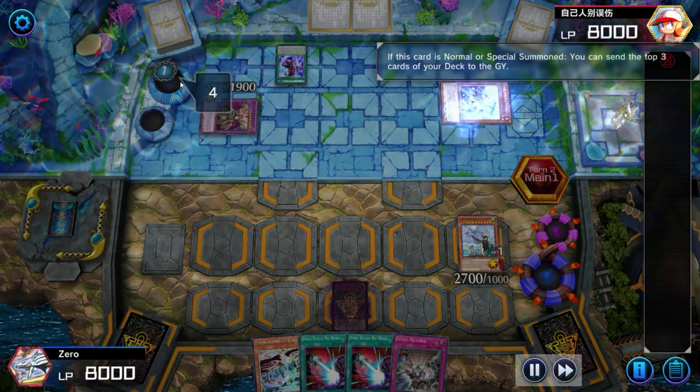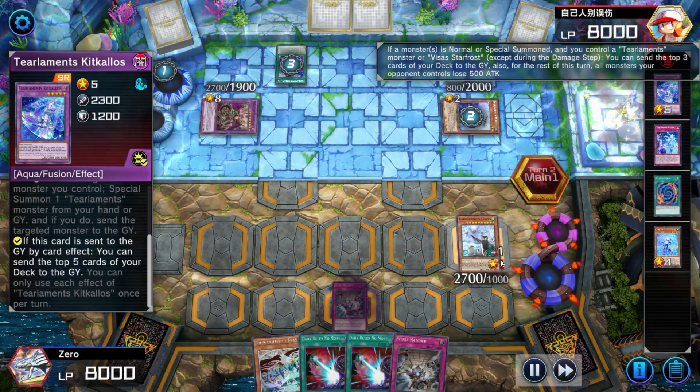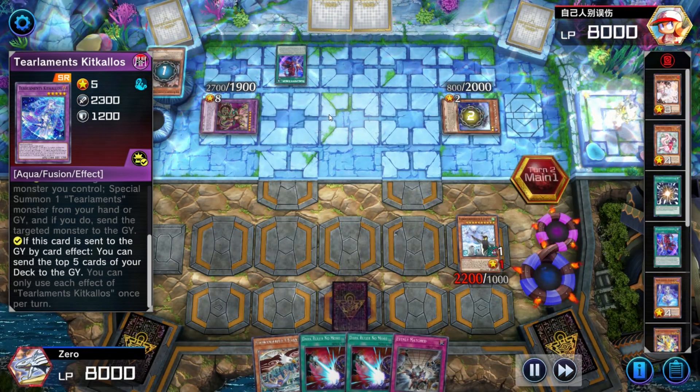They're going to go ahead and activate Scream and go for the Mill 11, which is absolutely nuts. At this point you might be thinking, yeah, clearly the Tier Limit board just powered through you. The combo potential is too strong, and they're going to just set up whatever they want.